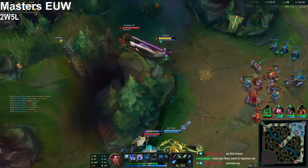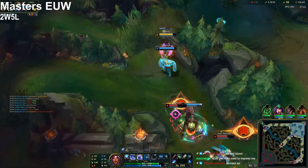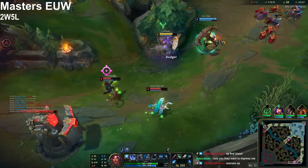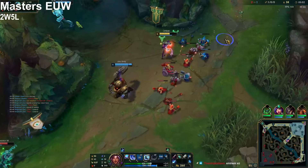For your stat shards, go Attack Speed, Attack Damage, and Scaling HP. For summoner spells, you're gonna go Flash and Ghost. Nothing changed there — Ghost is still really good on Nilah even though it got nerfed, and Cosmic Insight solves that issue quite well.